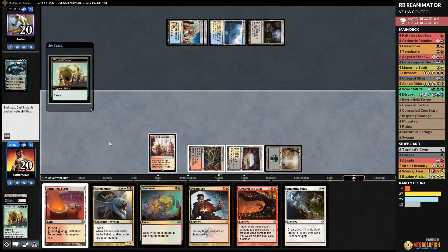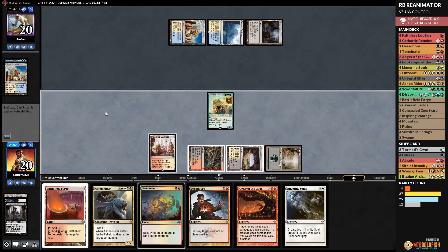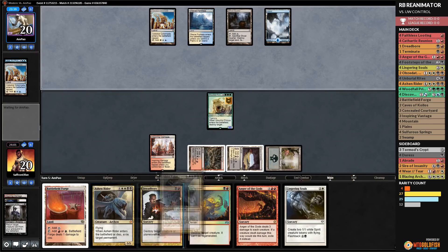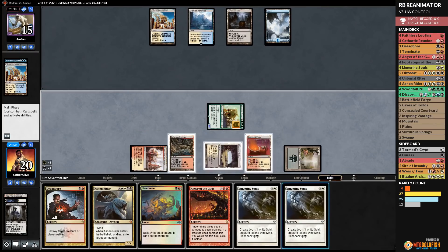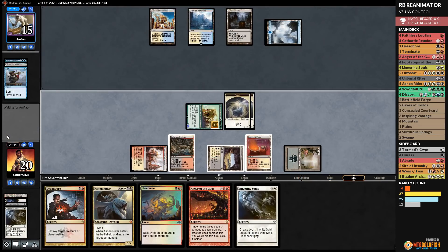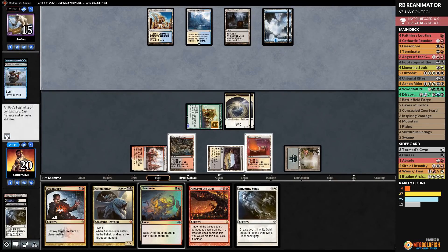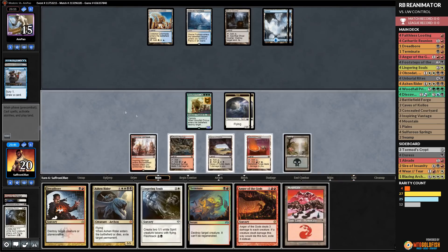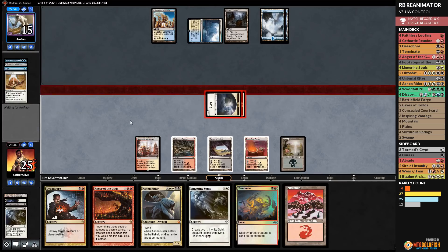Footsteps of the Goryo on Woodfall Primus — it comes into play, we destroy Jace, pass the turn, it dies, persist triggers, and we blow up a Celestial Colonnade. Our opponent did get a Brainstorm but that was still a great turn. We play Battlefield Forge, attack with Woodfall Primus, and our opponent plays Lingering Souls. We're looking for a Faithless Looting but our opponent has Terminus off the top.